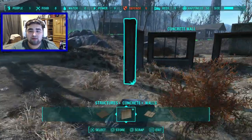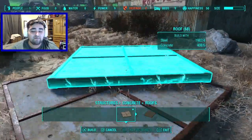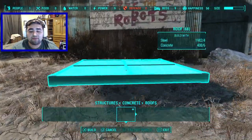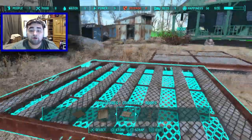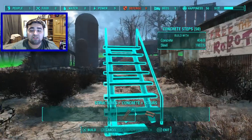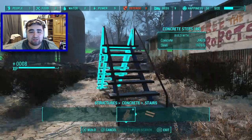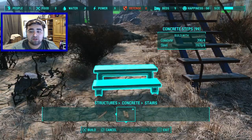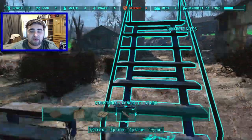Moving on into concrete roofs, it adds two types: a solid concrete roof with little cross bars in the middle, and a grated concrete roof. It also adds concrete steps — these don't go up that high but high enough for a small platform. There's also another smaller form of concrete steps.